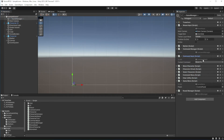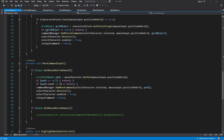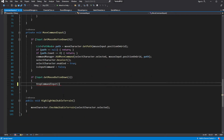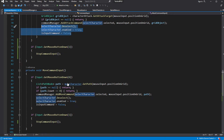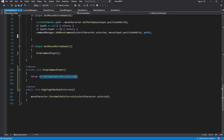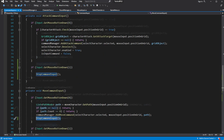Open CommandInput. Let's handle the right mouse button input — here we want to stop the current command input. Add this to the attack command input too, so we will be able to stop it as well. To stop command input we need to call Deselect on the character, enable the ability to select character, and set IsInput to false. To avoid repeating ourselves, reuse this part of the code. Reuse StopCommandInput in the attack command too.